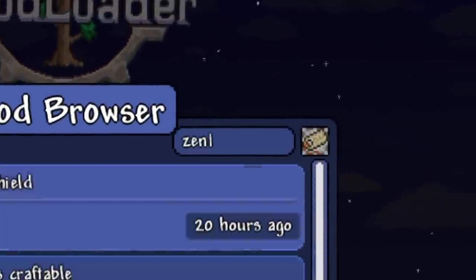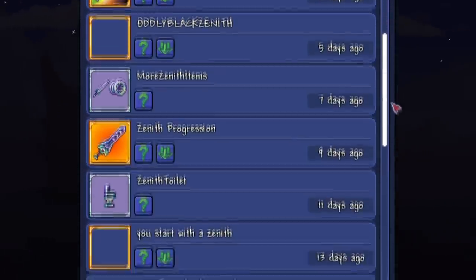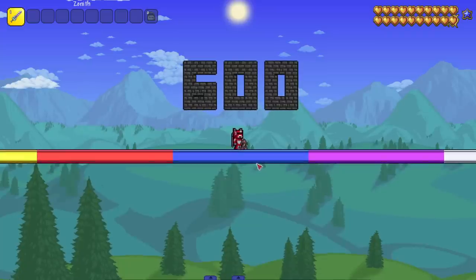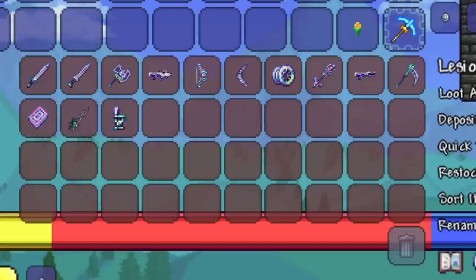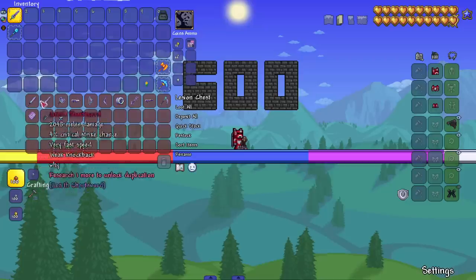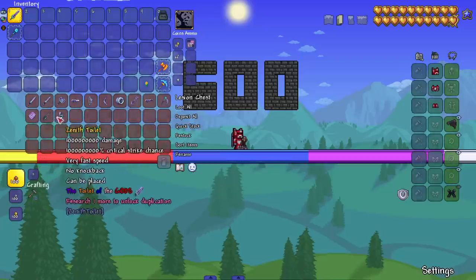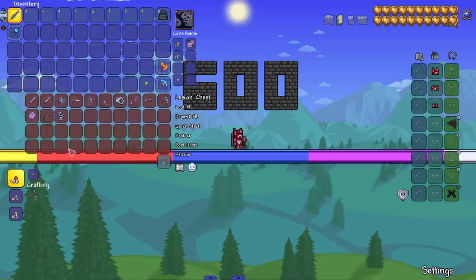In today's video, I typed 'zenith' on the mod browser and installed every mod that added zenith-type weapons, then hopped into my world to test them on bosses. We got a decent amount from a bunch of different mods — most from 'More Zenith Items' but some from others. We saved the greatest for last: the toilet, of course.